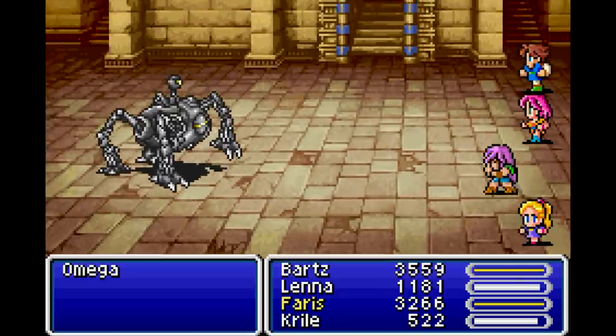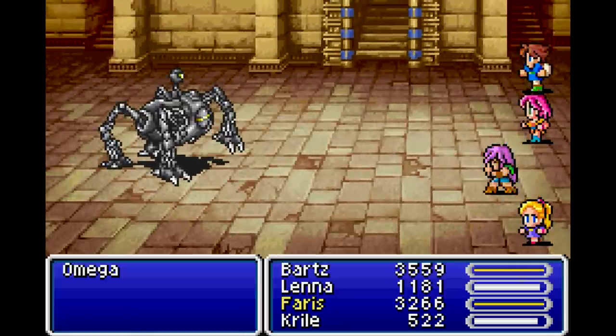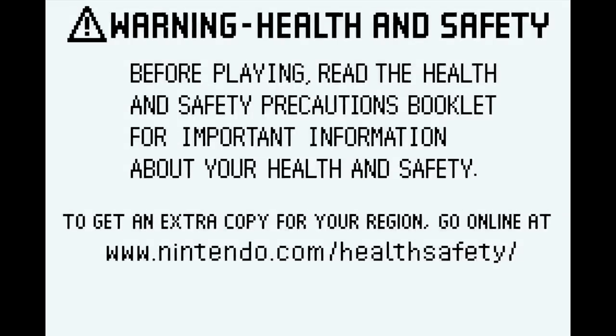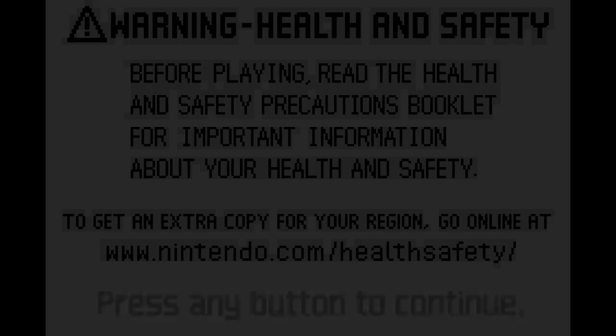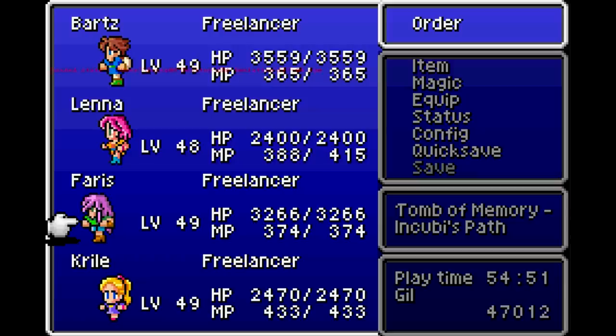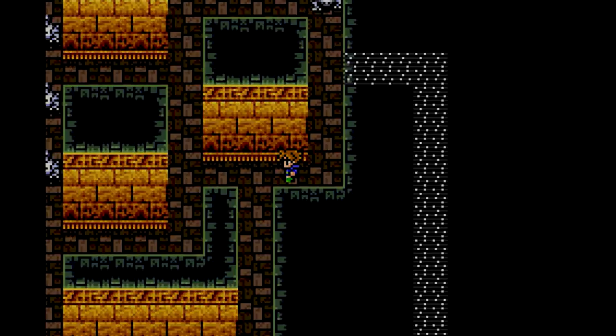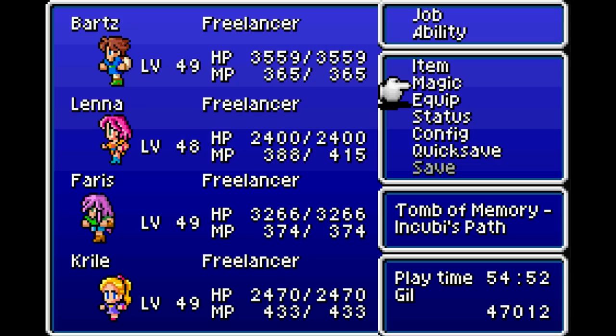There's still nothing you can do against Earthquake if you haven't got Mighty Guard - there's nothing you can do about that. So yeah, Omega is still horrible, don't get me wrong. It's just too RNG-reliant - that's what I'm seeing here, that's why it's such an arsehole. So I'm back here again.